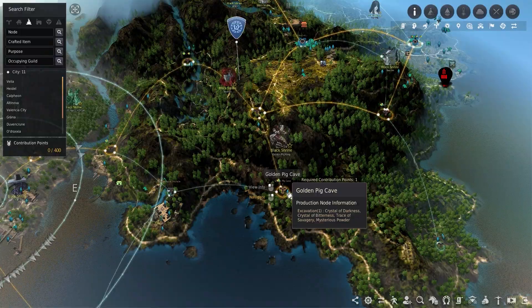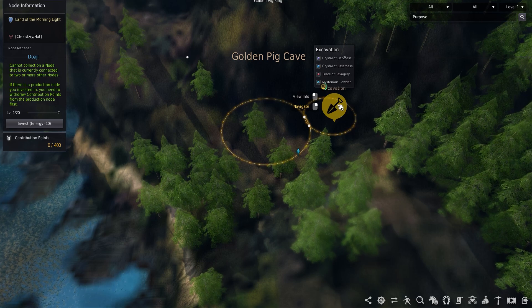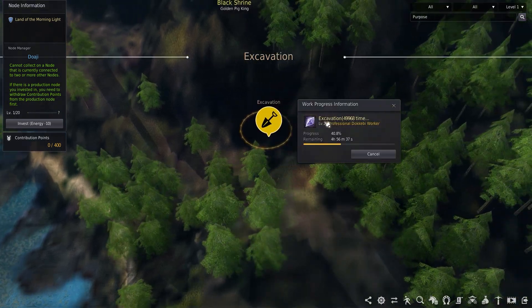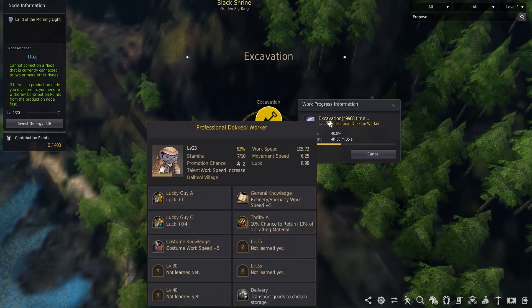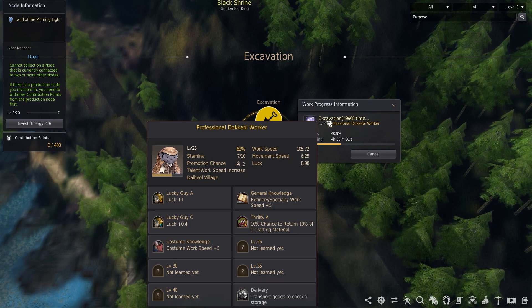You can choose one of two reed nodes on the Guam Plateau, which are needed for a lot of the new furniture. Next is the Golden Pig Cave south of Dalbo Village — another high priority node with a chance of gathering either the Crystal of Darkness or Crystal of Bitterness. Because I have extra worker space in Dalbo Village, I sent one of the professional Dokibi workers from the village over to start gathering.